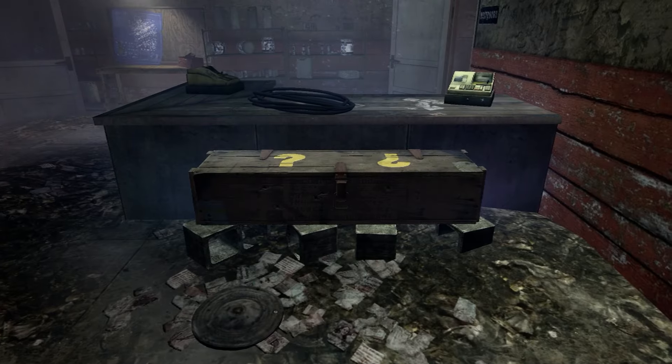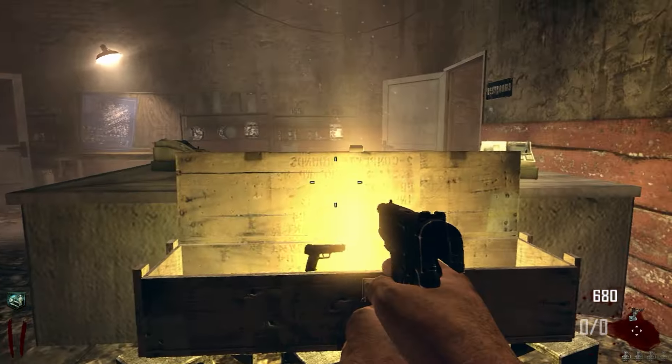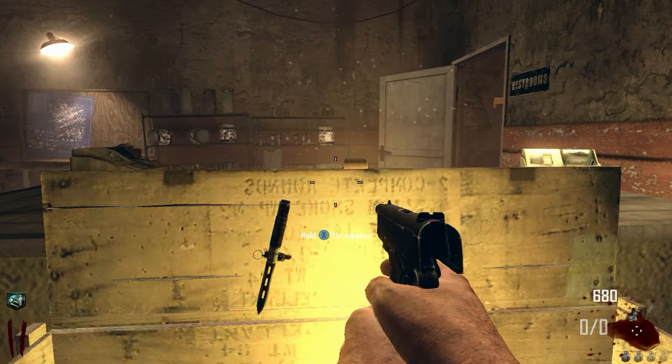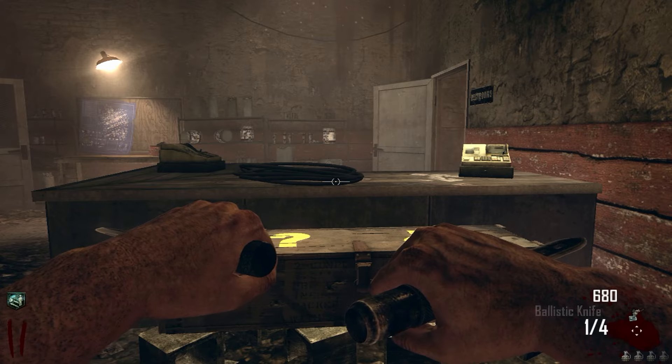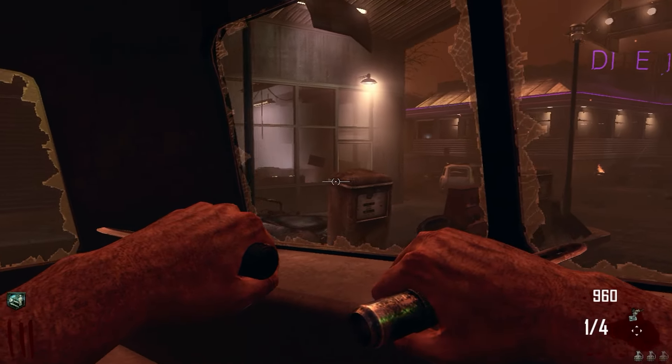I like that the mystery box is initially at the diner. Normally I would criticize a map for having the box too close to spawn, but on Transit, even though you have access to it pretty early on, you only have a short window of opportunity to use it before the bus leaves. And once that happens, there's no easy way to go back for it, so you just have to make do with whatever you got.